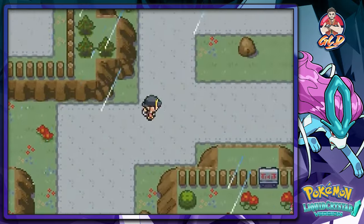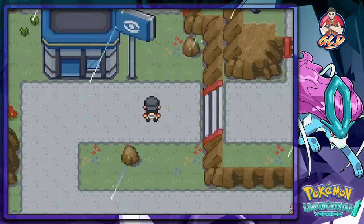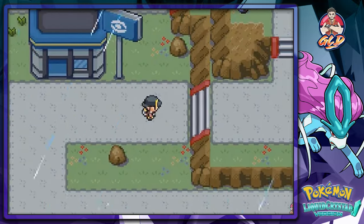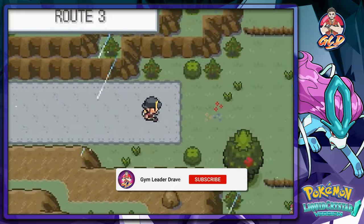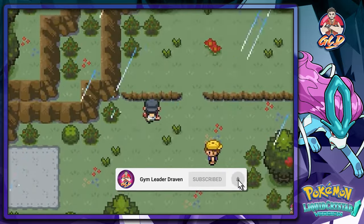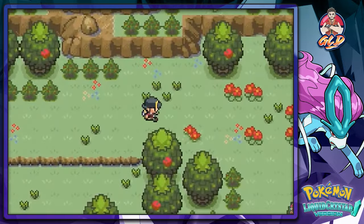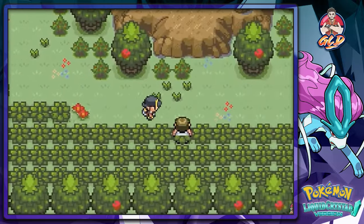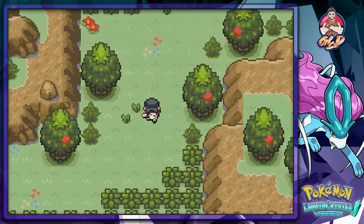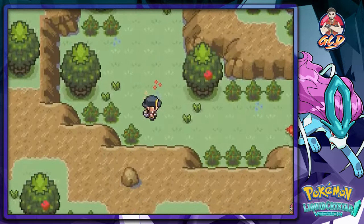In our last episode we finished the first part of our mission. I'm pretty sure we attempted to go to the Orange Islands but we didn't get our ticket stamped or anything. So here we are running through and doing our thing — no trainers tagging us since we've already defeated them quite a few times.